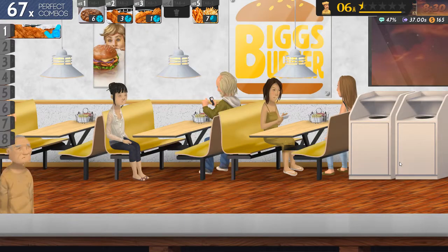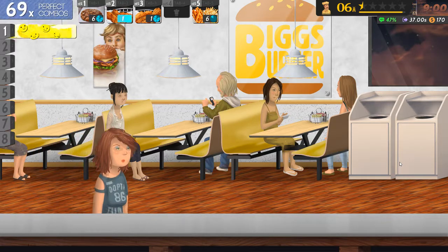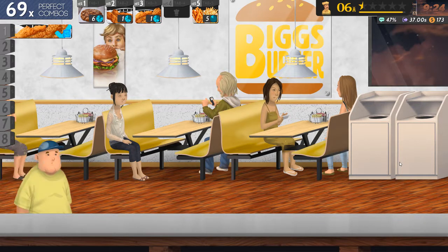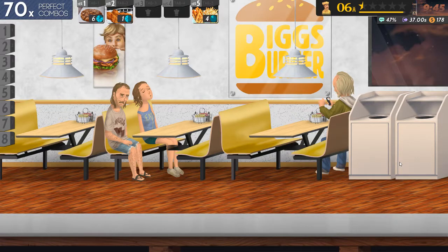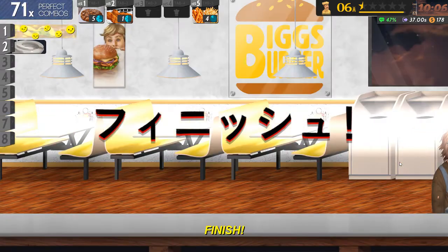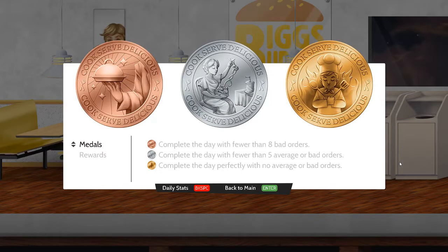Not bad — that's 67 perfect combos so far, and just over an hour of game time left. Will I make 70 perfect combos? Apparently I will. The last act of the day: clean the toilet. And that one actually adds up to the money earned and the tips — $300 for the day. And a nice gold medal from Big's Burger.